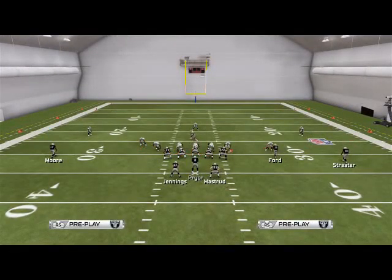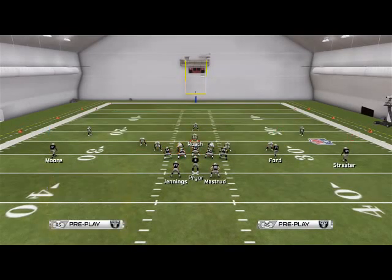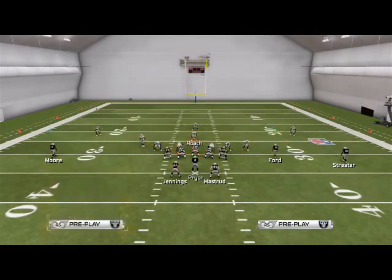With Storm Red, we have our basic pressure concepts and we're going to make a couple of adjustments to this play to make it better suited for what we want to do. First, I like to come out and make sure you base align your coverage so that everyone aligns properly.